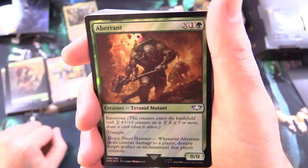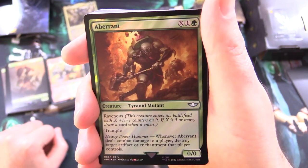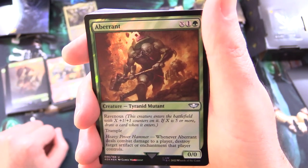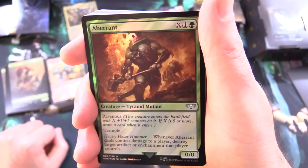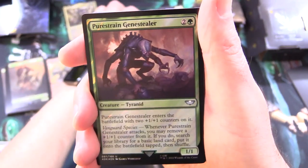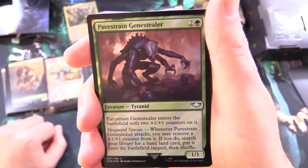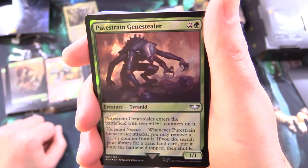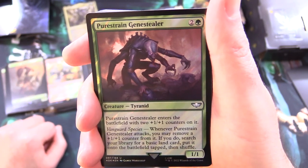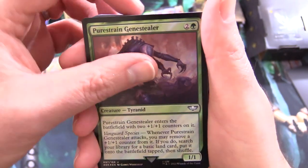Aberrant is a Tyranid Mutant, 0/0 for X and 1 green, with Ravenous — it enters with X +1/+1 counters; if X is five or more, draw a card when it enters. It also has Trample and Heavy Power Hammer: whenever it deals combat damage to a player, destroy target artifact or enchantment that player controls. Pure Strain Gene Stealer is a Tyranid 1/1 for 3 that enters with two +1/+1 counters. It has Vanguard Species: whenever it attacks, you may remove a +1/+1 counter from it to search your library for a basic land card, put it onto the battlefield tapped, then shuffle.